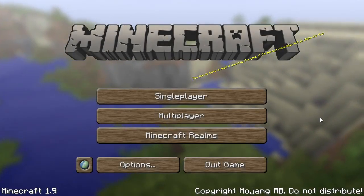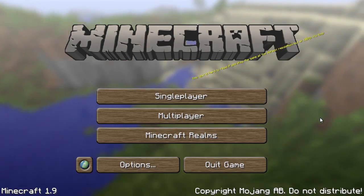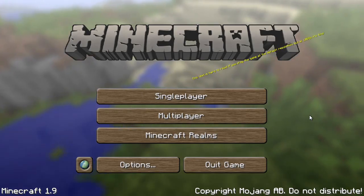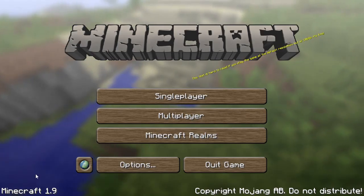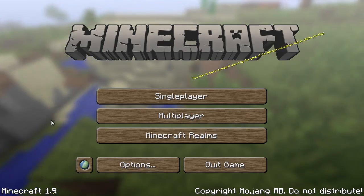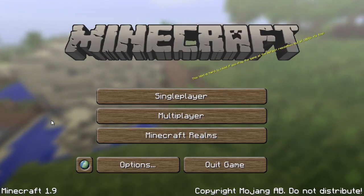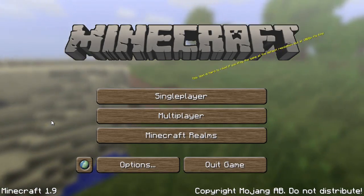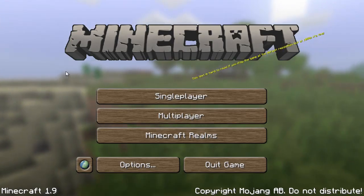Hello, so this is Minecraft 1.9 and I have some news. I actually have to go down in quality because I used to record in 1080p 30 frames per second, but since Minecraft 1.9 came out I got major performance issues. When I was recording in 1080p I got like 25 to 30 frames per second, which is perfectly fine, but when I started to record 1080p in 1.9 I started to get like 10 or 15 frames per second, and that is unplayable for me.